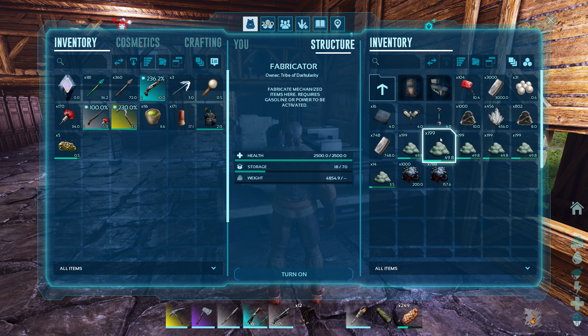I need 250 electronics to craft the chemistry bench, which will help with gunpowder production going forward. Once we get all that done and start running caves, we might be looking at a base expansion — I need somewhere to store more dinos.